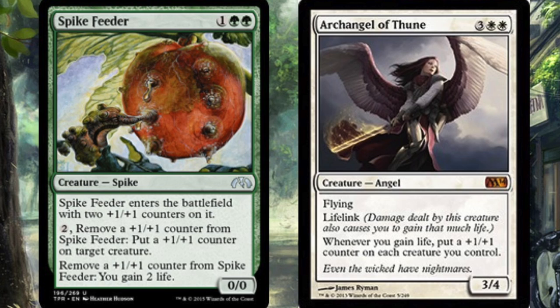Today we get to look at a combo — it is an infinite life combo but it also is an infinite plus one plus one token combo. Spike Feeder enters the battlefield with two plus one plus one counters. You can pay two to remove a plus one plus one counter, and at any time you can remove a plus one plus one counter to gain two life.